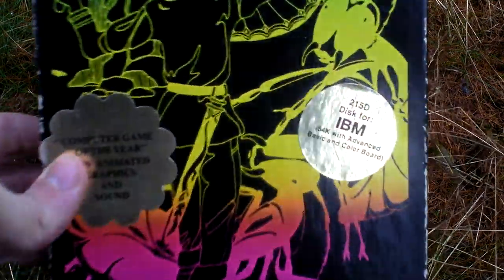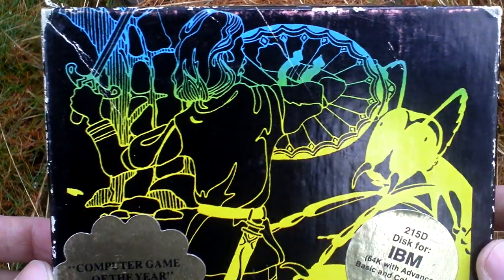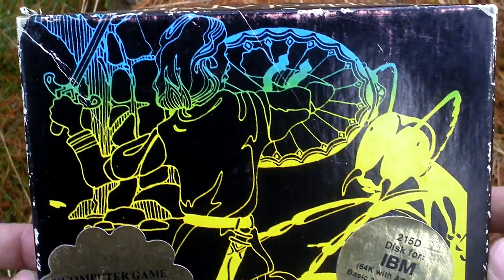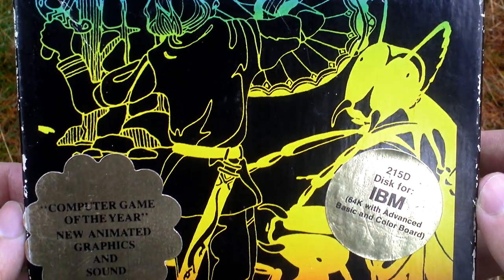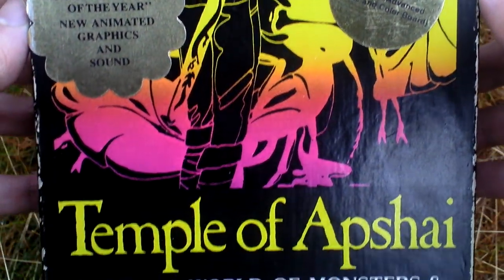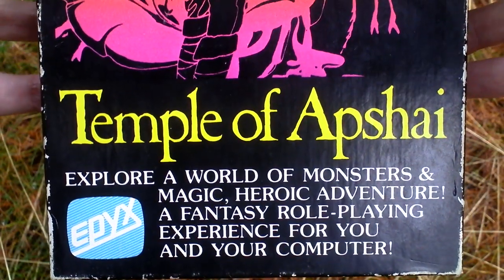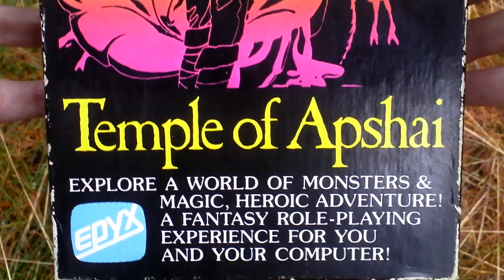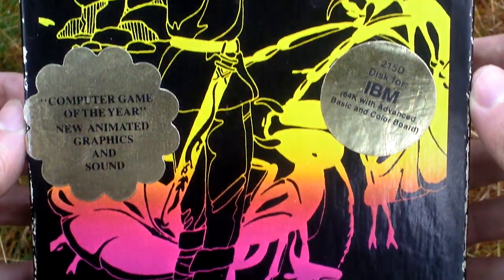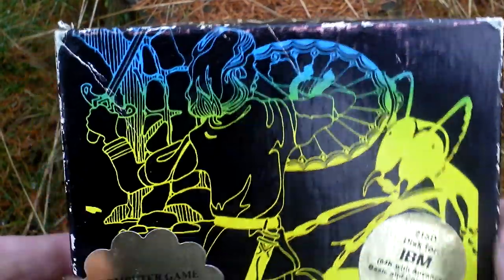Let's take a look at the box art. This game is also the first of the Dungeon Quest series of games from Epics. Many others followed. It has two expansions: Upper Reaches of Abshay is the first and Curse of Ra is the second expansion.